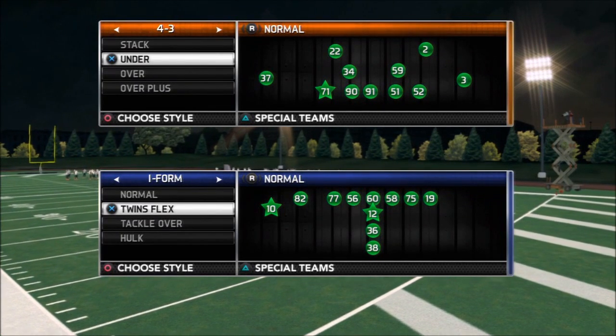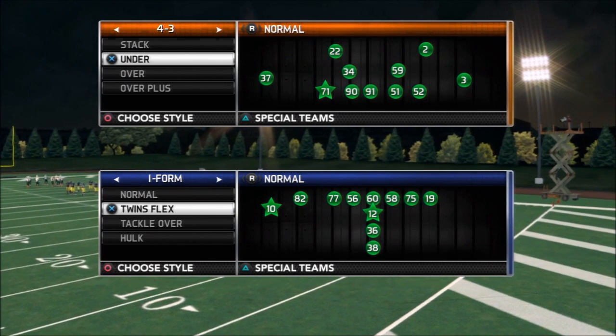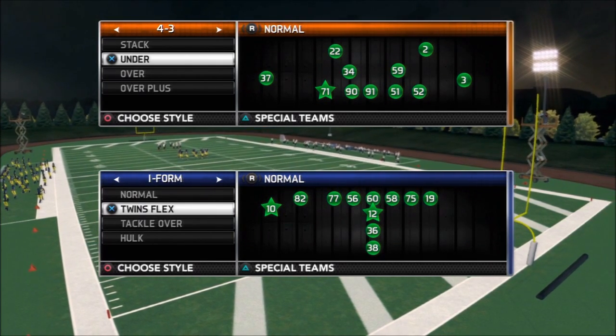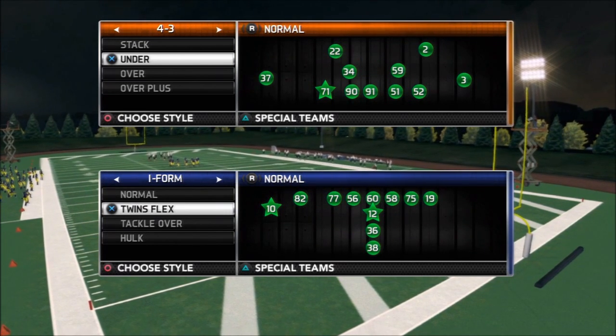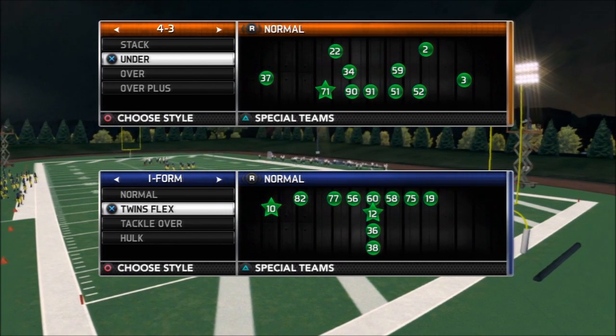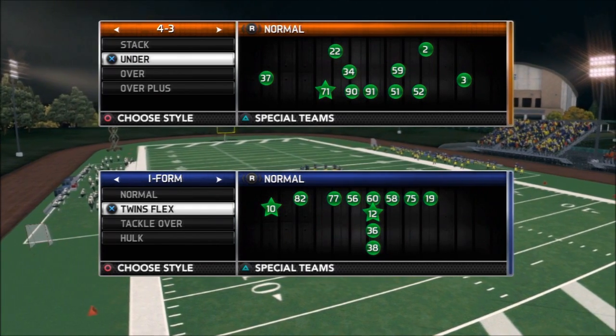Hey, what's good guys? This is Bill with Maddenprodigy.com and we're back at you with this week's free tip out of the 4-3 Under. We're going to be showing you a way to bring right edge pressure, only sending four people, and using the play that's called Mike Sam Crash.